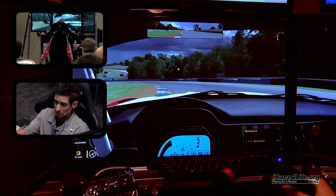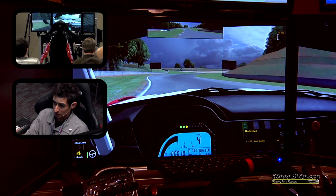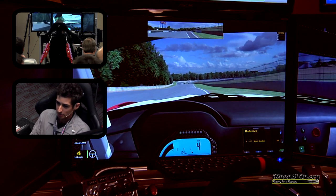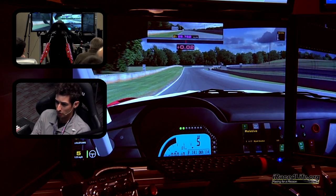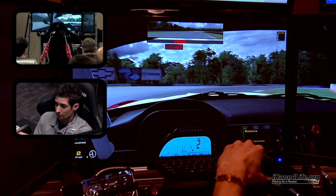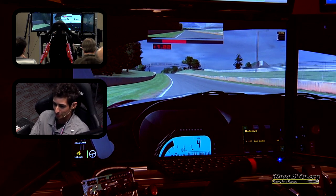The BMW is definitely the easiest to get into — more of your typical handling characteristics. It's a front-engine, rear-wheel drive car with about 515 horsepower, good power-to-weight ratio, a little bit lighter than the McLaren at about 2,640 pounds. I'm also warming up here running the AccuForce wheel and Mains performance pedals — a very nice setup we're using.